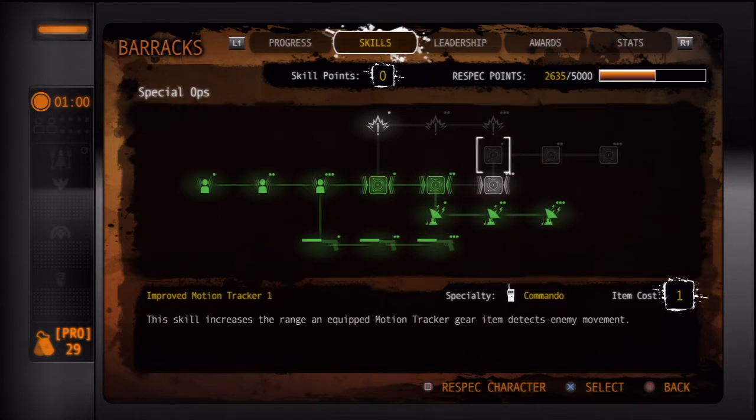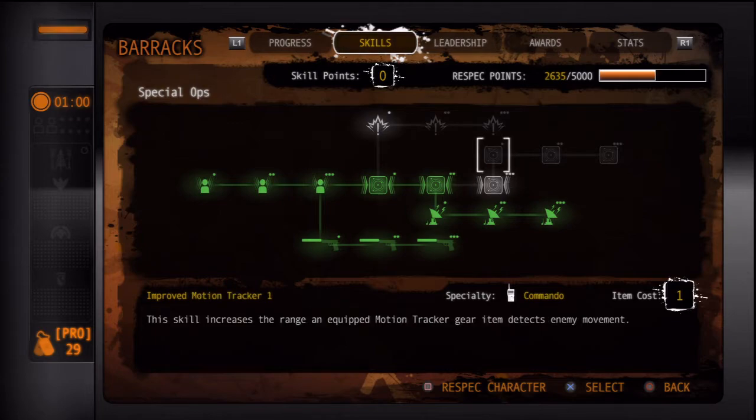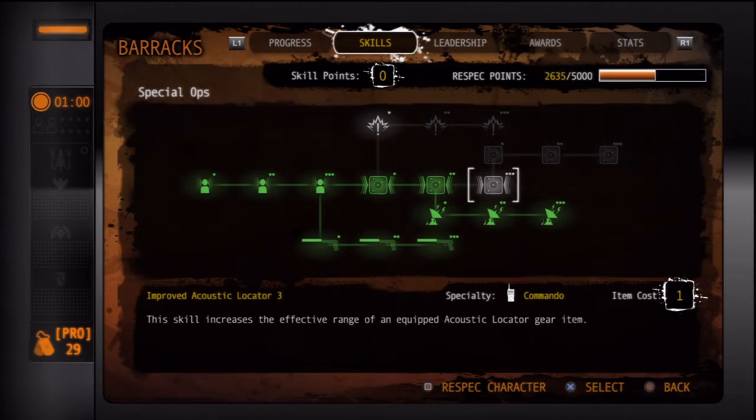The sensor jammer is better because nobody can detect you, but the motion sensor is also good because it detects anybody that does not have a sensor jammer — it kind of forces people to wear one if they don't want to be spotted. The acoustic locator is actually a little bit better right now, because a fully upgraded acoustic locator triples the range at which you can detect fire — even silenced fire. Even if somebody has a silenced weapon, you can still detect them at mid range with a fully upgraded acoustic locator.